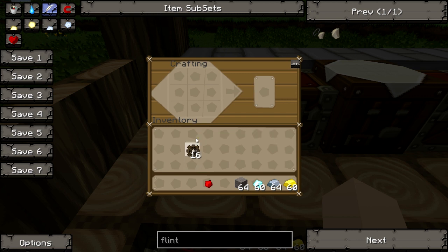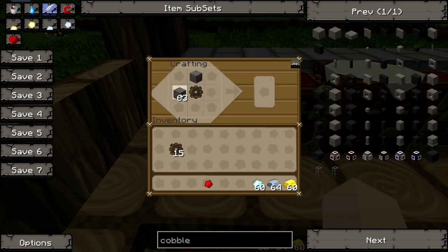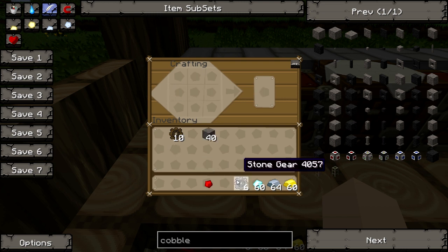Then we're going to move on to making a stone gear. You're going to put your wooden gear in the middle with cobble around it. For a quarry, you need three iron gears, two gold gears and two diamond gears. So you might as well make quite a few of these — six should be alright for now — and then we're going to make some iron gears.